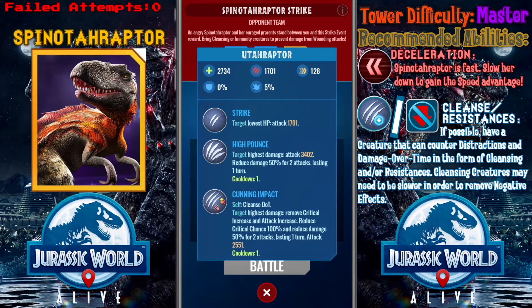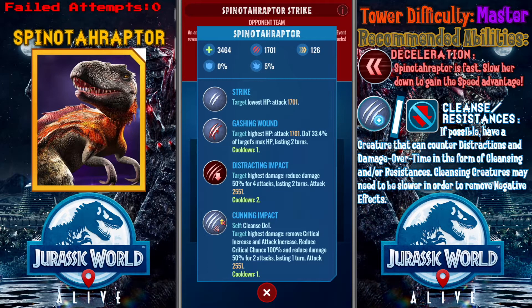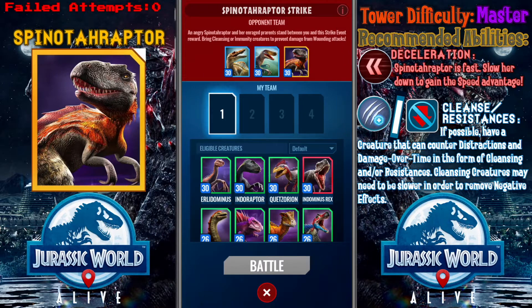I failed to mention it before when 2.0 just came out and I did the first strike tower. Instead of showing like 1.5 times multipliers or 2 times whatever, Ludia has changed the math to where they just do the math for us, pretty much. So you can anticipate how much damage the enemies will do when they perform the attack.